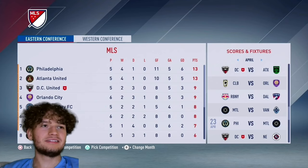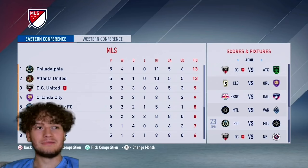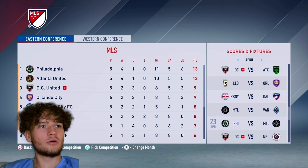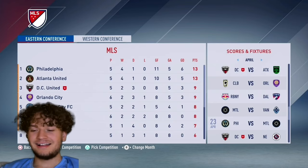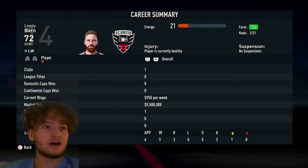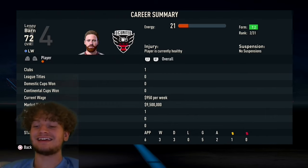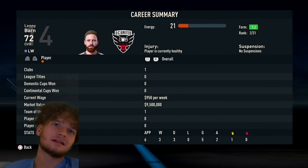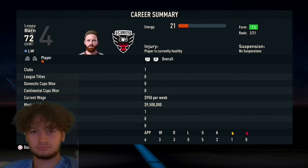We are third on the MLS Eastern Conference table, with Lenny Barn proving he can start for DC United and lead them to glory. There are three undefeated teams in the league — Philadelphia, Atlanta United, and Columbus Crew. Lenny Barn is an insane player. Season stats so far: six appearances, five goals — very good numbers. If you enjoyed this episode, drop a like, subscribe, and comment. That's been it for me, I'll see you in my next video — peace out!